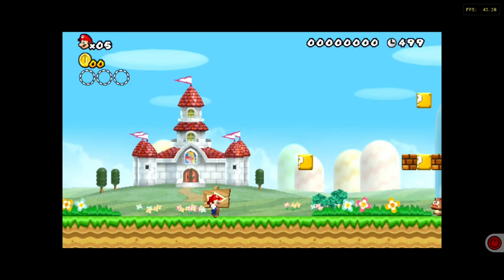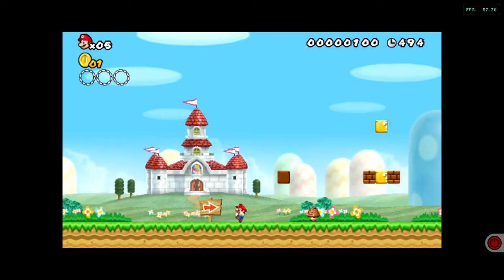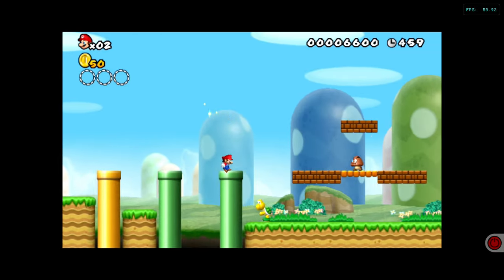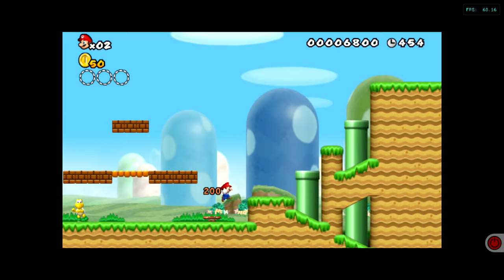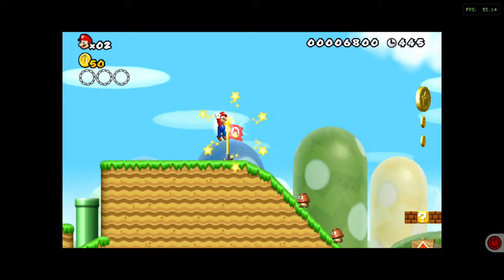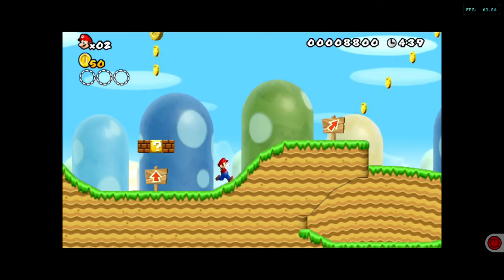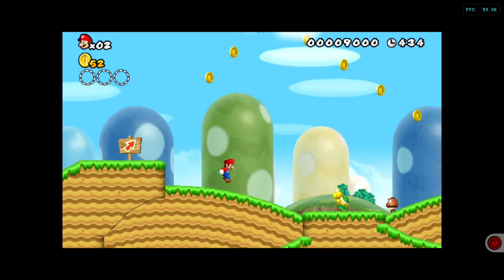New Super Mario Bros - looking up, I'm guessing it should be 60 FPS and it's definitely not 60. But as you get a bit further into the level, it doesn't seem to slow down in the same way, and that feels perfectly playable. Obviously as things get more ambitious as the game goes on, with lots of enemies on screen, that's where it's going to struggle.